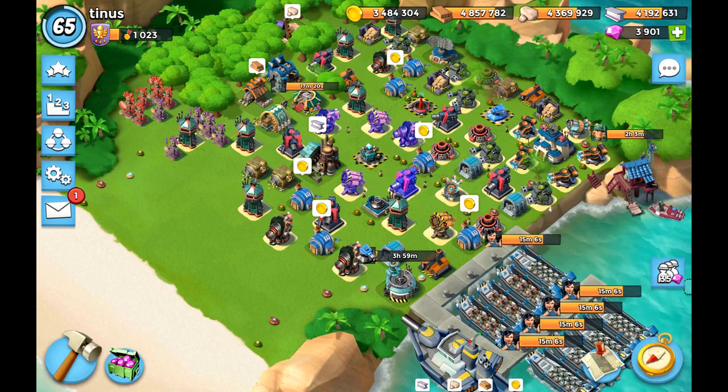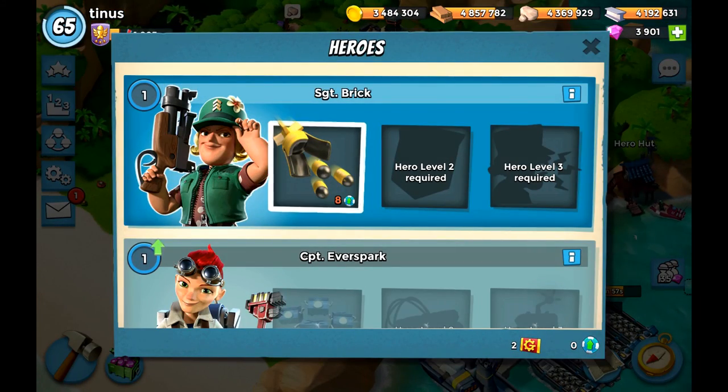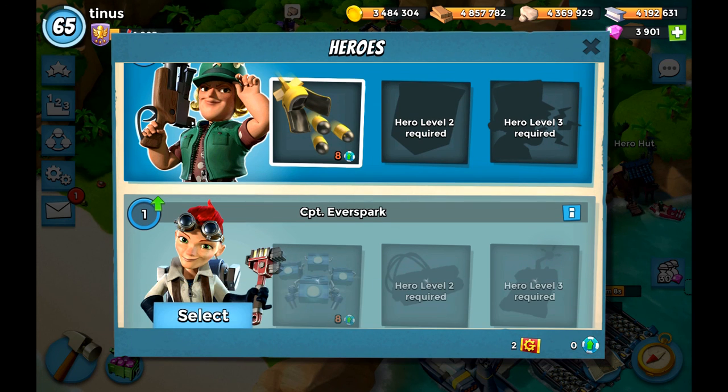Captain Everspark is going to be interesting because she stands in front of teammates — basically at the same range as Zookas. So that's going to be a lot more intense. Sergeant Brick is kind of in the same line but a little bit better with teammates. Also for operations it's going to be very, very interesting — the Speed Serum ability makes it probably way easier.